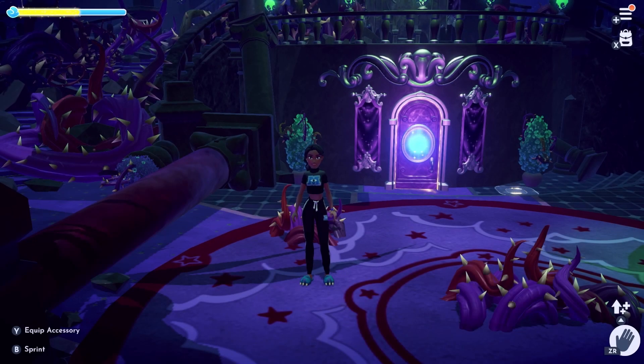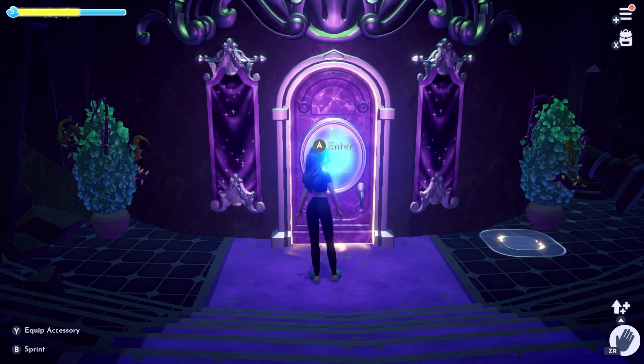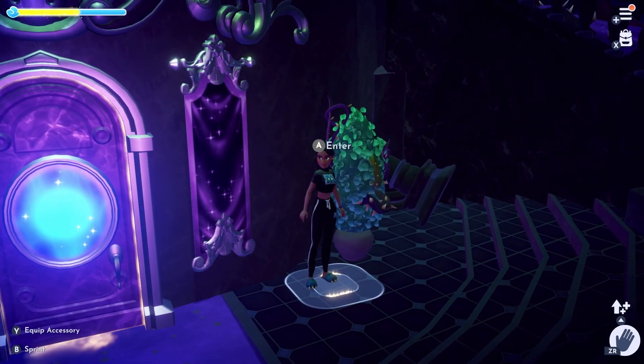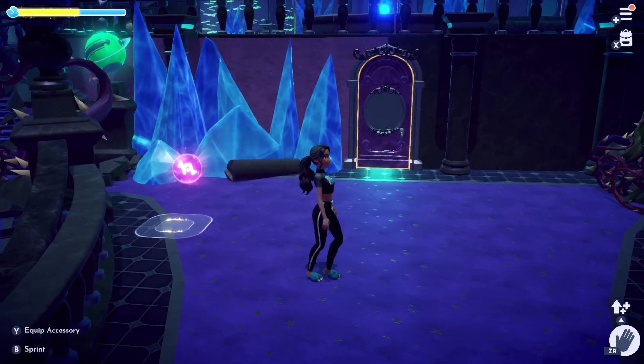Alright you guys, we are here in the Dark Castle. Now I am pretty sure you can go through each door if you want to, but there is also a little portal right here off to the side that we are going to go through, and it will take you exactly where you need to be.